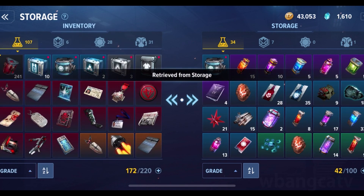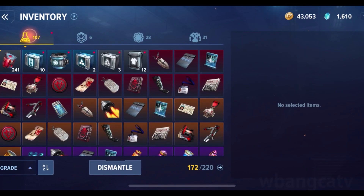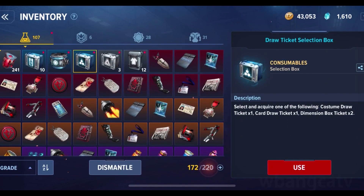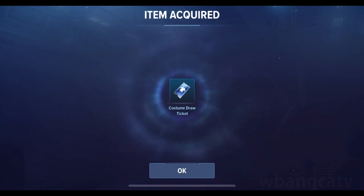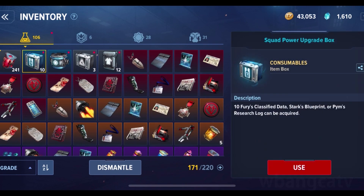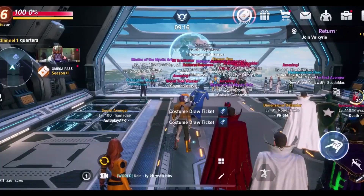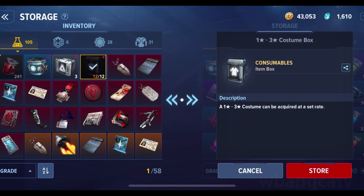Let's retrieve this Draw Selection Ticket. I want to save the selection box for Iron Man — why would I retrieve it now? If I do this, as you can see, this is going to give me a costume draw ticket, so I can have all my costume draw tickets on this character. I want to save these for Iron Man in the future, which I don't have yet — I haven't done anything with Iron Man.